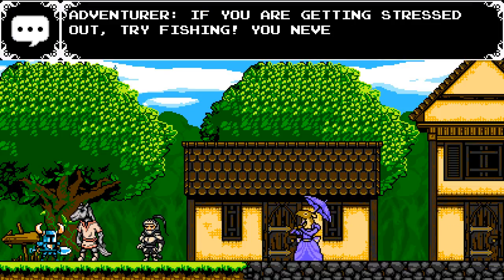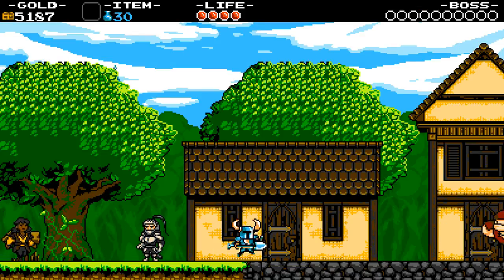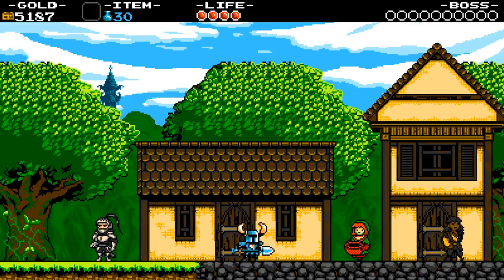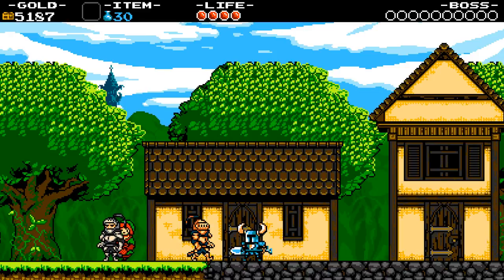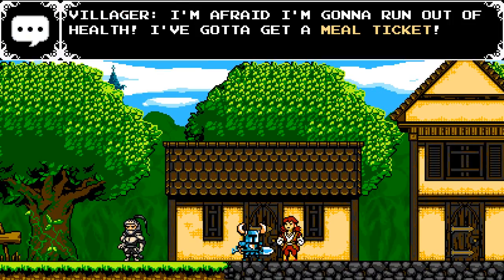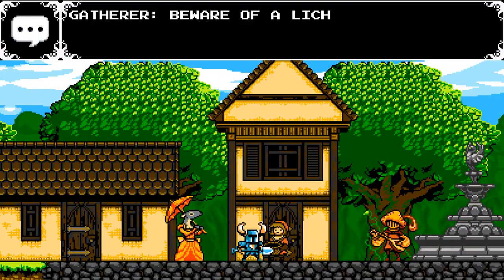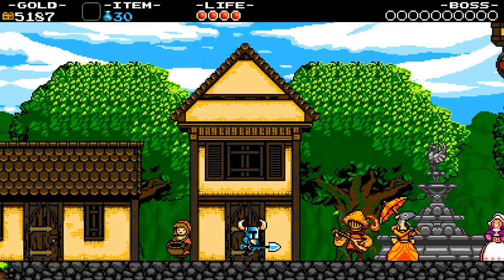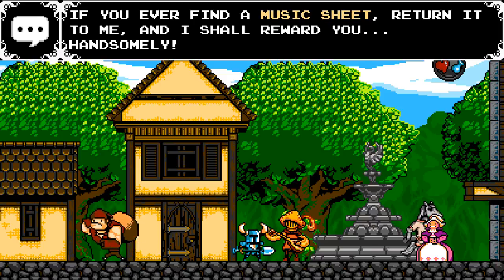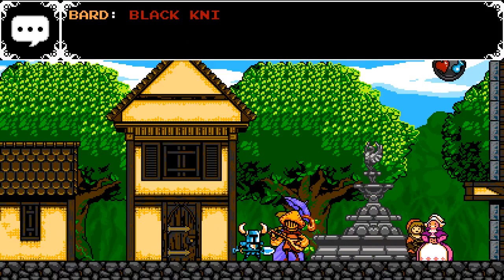Talking to villagers: a horseman says if you're stressed out, try fishing. There's a deer lady. Lots of different NPCs. One tip: you can pick up treasure chests that are checkpoints, but if you do, they stop being checkpoints — good to know, I didn't know that. Make sure to press up to talk to people. There's a bard who says he's lost all his music sheets scattered across the land — if you find a music sheet, return it for a reward. I have two music sheets — he rewards gold for each!